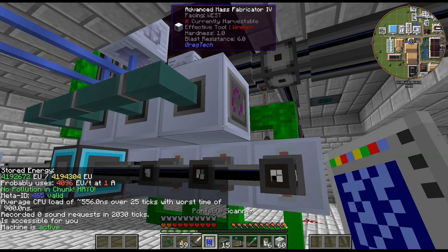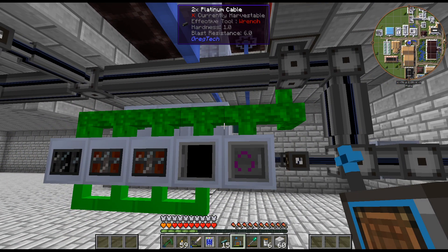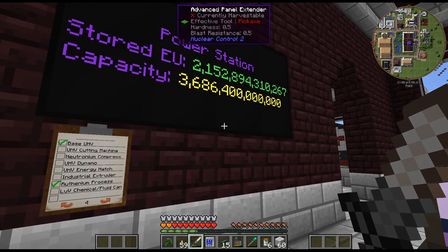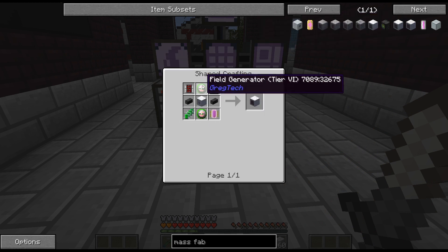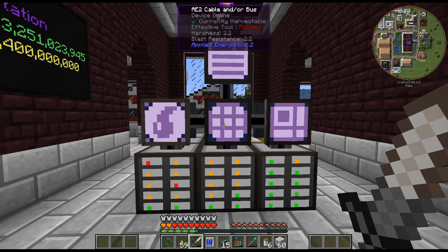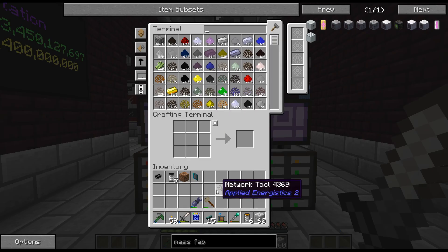I wasn't sure if it used less power if it had the fabricator — I don't think it does. I think it just makes the recipe faster. So there it is with the amplifier, and without it's much slower. That's barely using any power now that I'm thinking about it. We're still going up a lot. Maybe I just didn't want to do the higher tier matter fabricators with faster applicators because they start getting super expensive, and I'm trying to get this stuff up and running. I didn't want to be using the Ruridit or whatever it is.